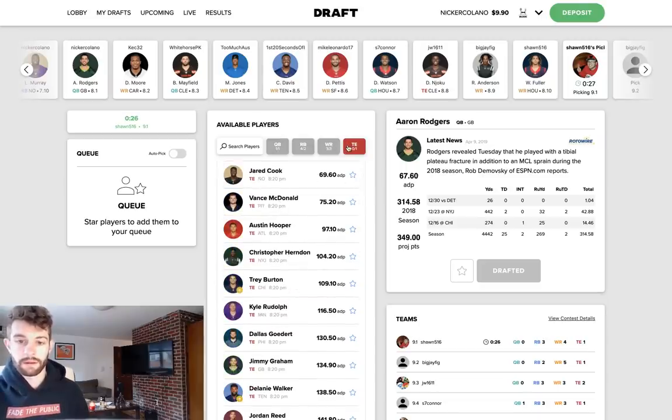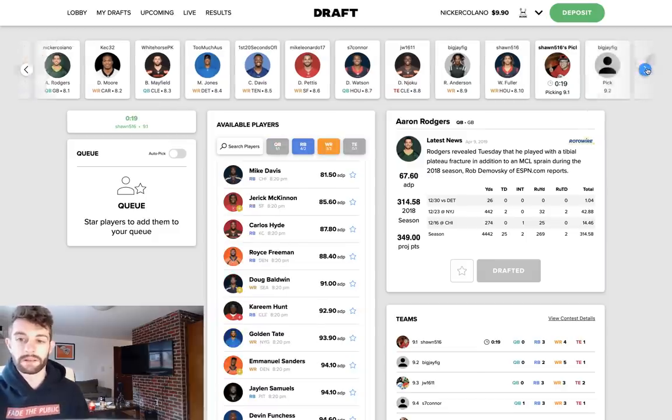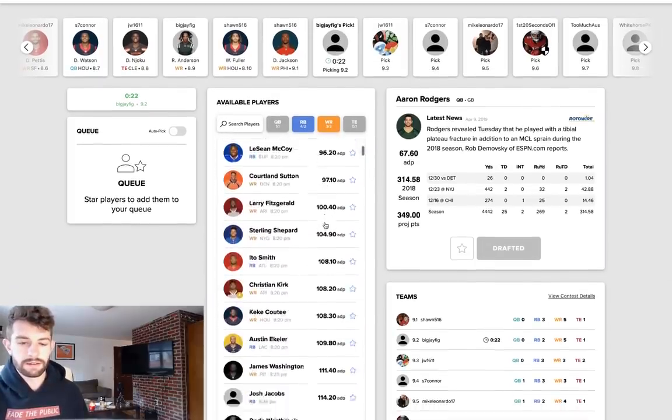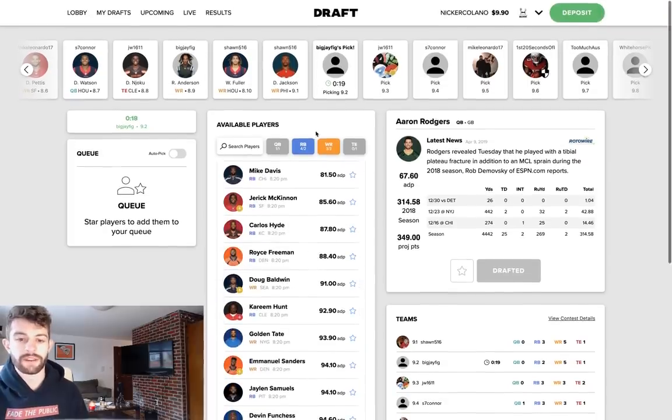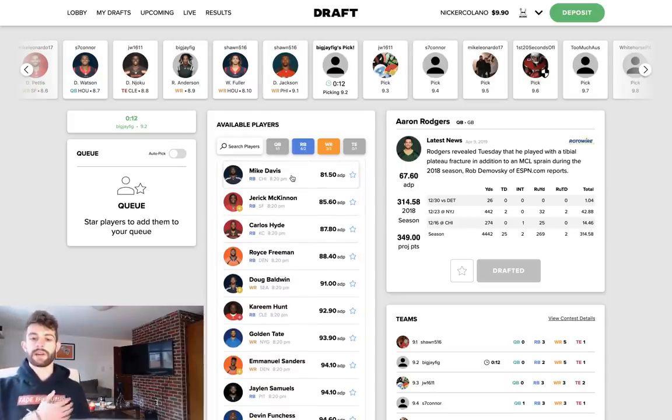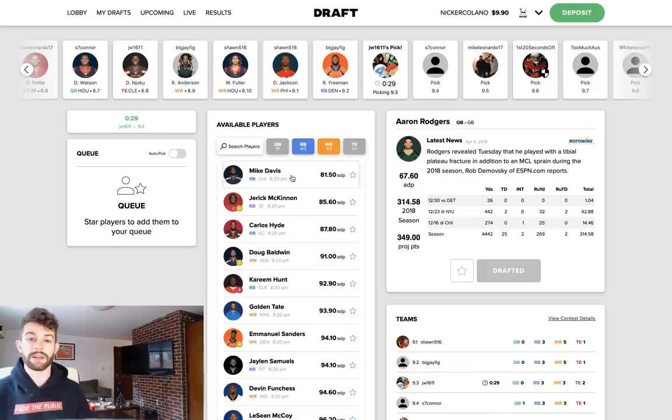Looking at running backs — it looks like no one's taken the rookie running backs yet, they haven't seen them. I feel like Scott's going to take Josh Jacobs. I like Royce Freeman if he falls to me at the end of the ninth round. Mike Davis — I had been taking him in the eighth and ninth rounds of drafts but there's a report that they're definitely interested in grabbing another running back in the draft at an early position. Doesn't look like they want to go into the season with just Mike Davis and Rashaad Penny. If they take a running back in the first three rounds of the draft it's going to be a problem for Mike Davis.